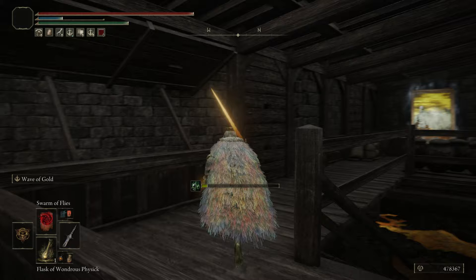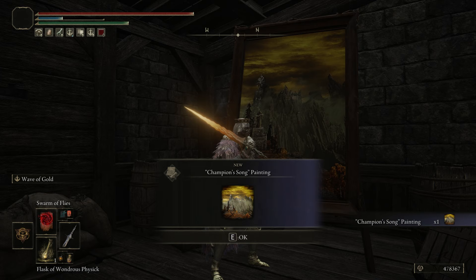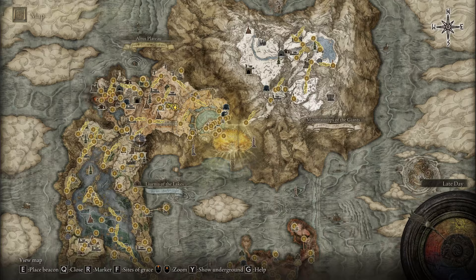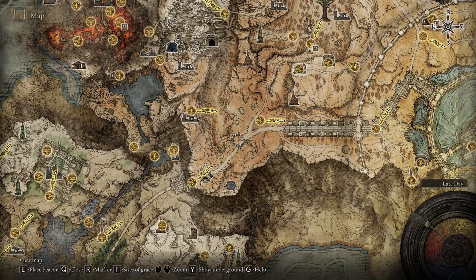Go here to the painting — it's looking beautiful. These puzzles are all about the picture, so basically we have to find where the painter did this picture. The Champion's Song — this is what it represents. A painter stays in a spot to take a picture, and we need to find that spot.